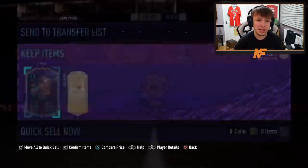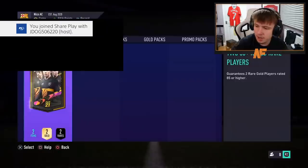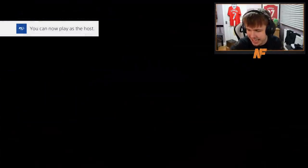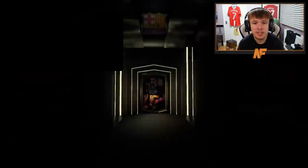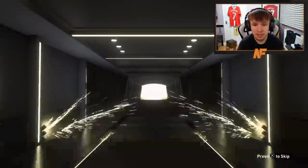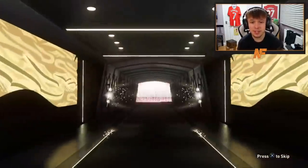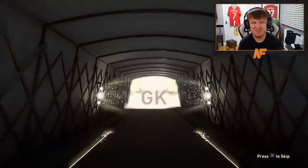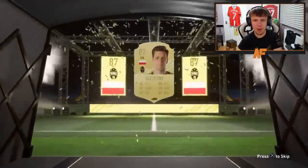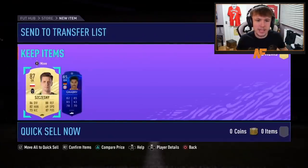Anyone behind him? Kyle Walker as well — two right backs. 352k coins worth. That is solid. Pack 15 — can we get back-to-back Future Stars? Come on, number 15. Can we get better than Dest? It's not a Future Star so probably not unless it's a Ronaldo. Not Lewandowski — sadly it's Chesney on the front. Double walkout? Sadly not.